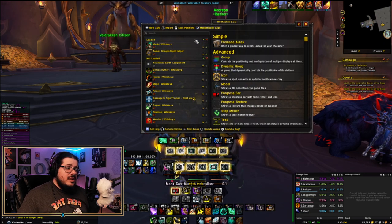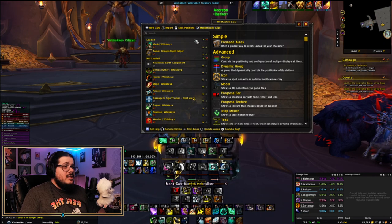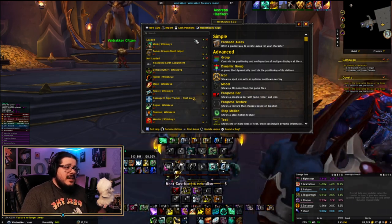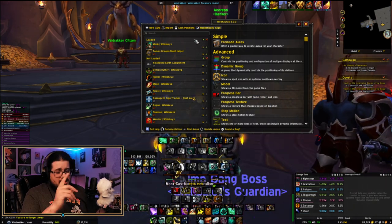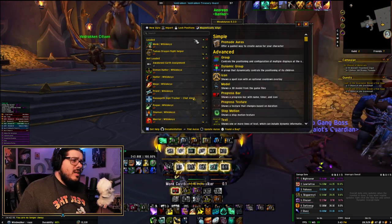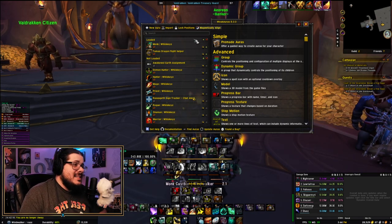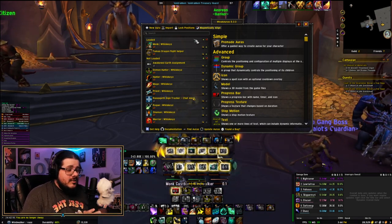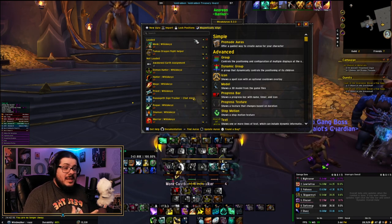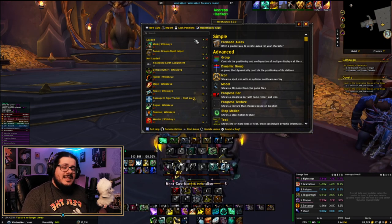Whiskey's is another content creator. I saw one of his videos randomly and I loved his UI. He actually has a video out — I'll link it in the description below — that goes over his complete UI setup. He has one of these setups for every class in the game, and I use it for every class in the game. It's fantastic. I love how clean it looks — it puts all the information in a very clean spot where I can see it easily.